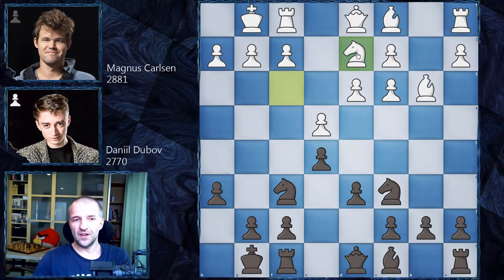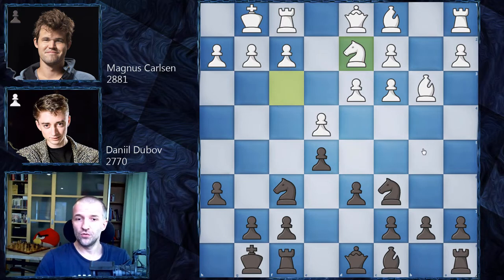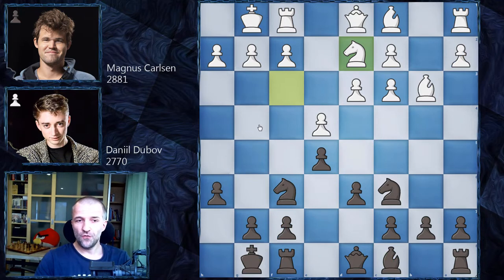Now Magnus plays knight d2, a very common maneuver. The idea is to re-maneuver the knight to more active squares — the light squares are very inviting. Also, f4 could be played to attack the center at the right moment. There's one game in the database where bishop e6 was played, countering this bishop, which is extremely dangerous on this diagonal. Since h6 was already played, g6 is a pretty weak square.